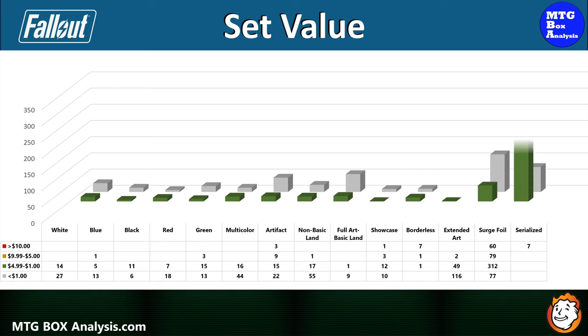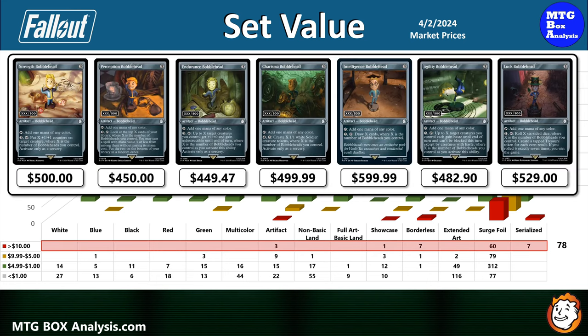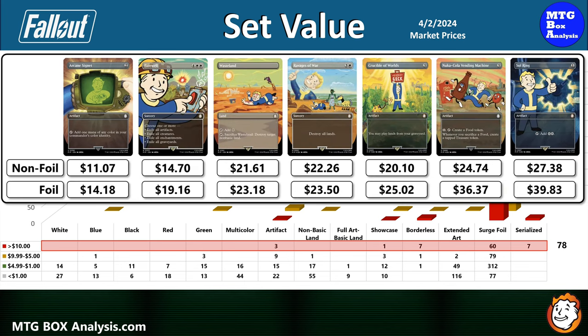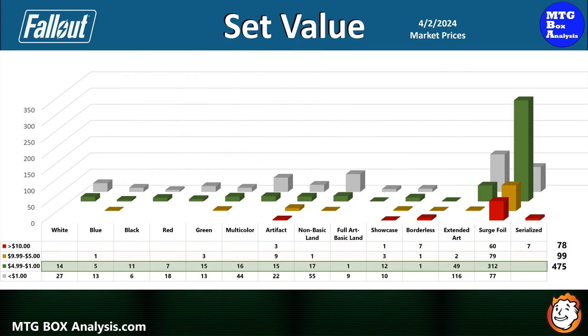Let's look at the current value of the Fallout set. In Collector Booster Boxes, you can see up to 78 cards valued over $10 — including all 7 serialized cards, 60 cards from the Surge Foil series, 7 borderless, as well as 1 showcase and 3 artifacts from the main set. There are also 99 cards valued between $5 and $10, and an amazing 475 cards in the $1 to $5 range. The other 410 cards in the set are valued under $1.